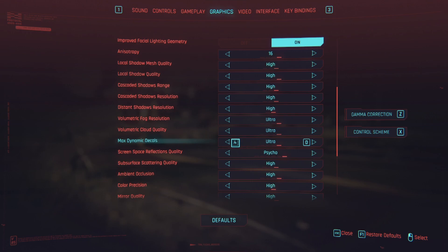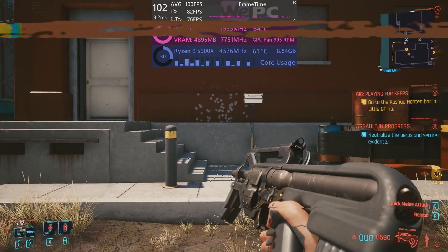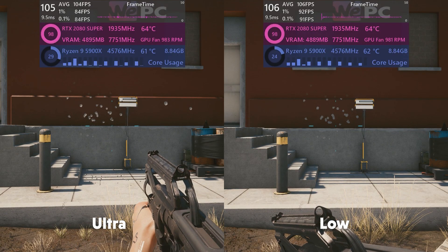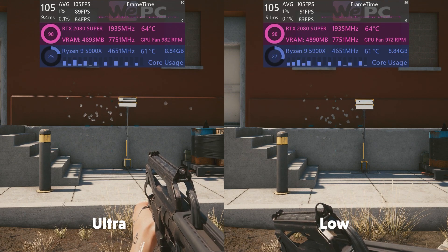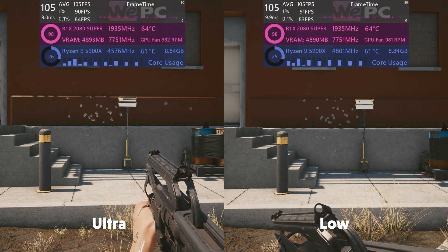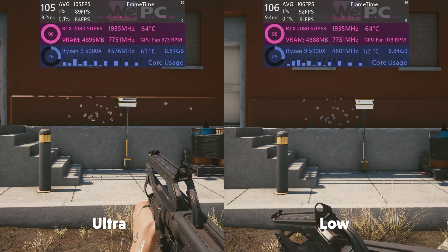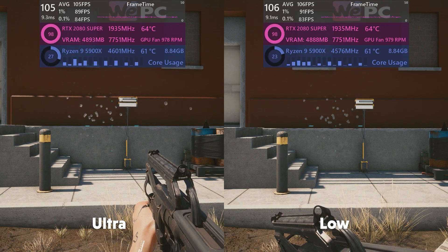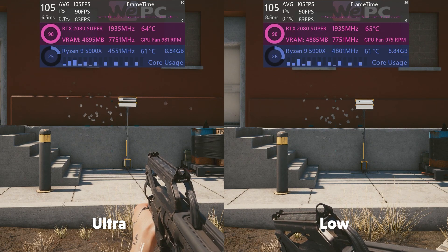Up next is dynamic decals — things like bullet holes, bloodstains, and tyre marks; anything that adds an extra texture onto a surface through interaction. After peppering a wall with bullet holes, I was surprised to see the setting makes only a 1 FPS difference. These settings affect the maximum number of dynamic decals allowed on screen at once and how long they are rendered. Put it on ultra.